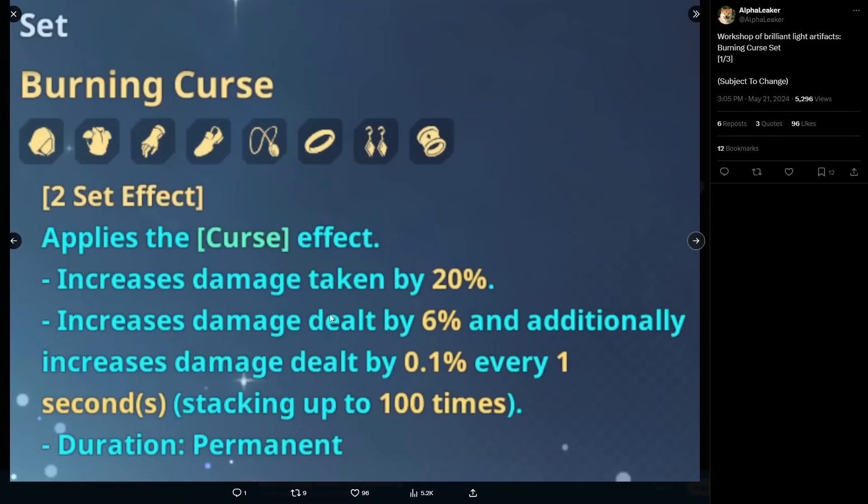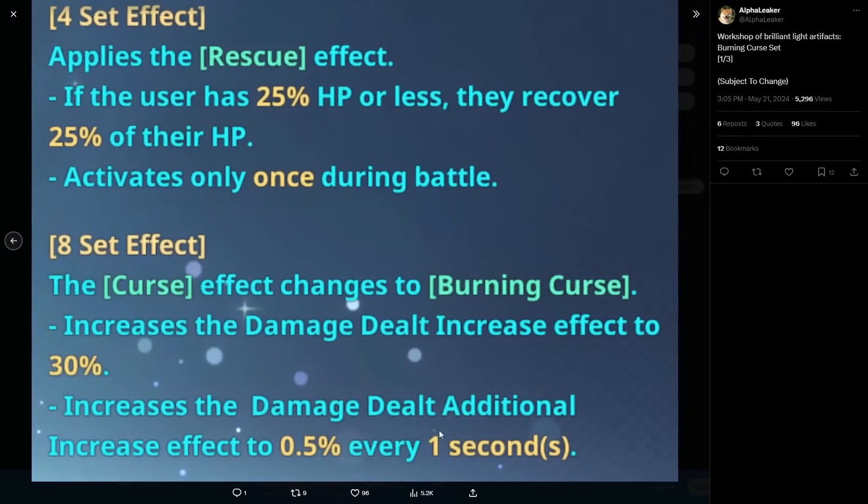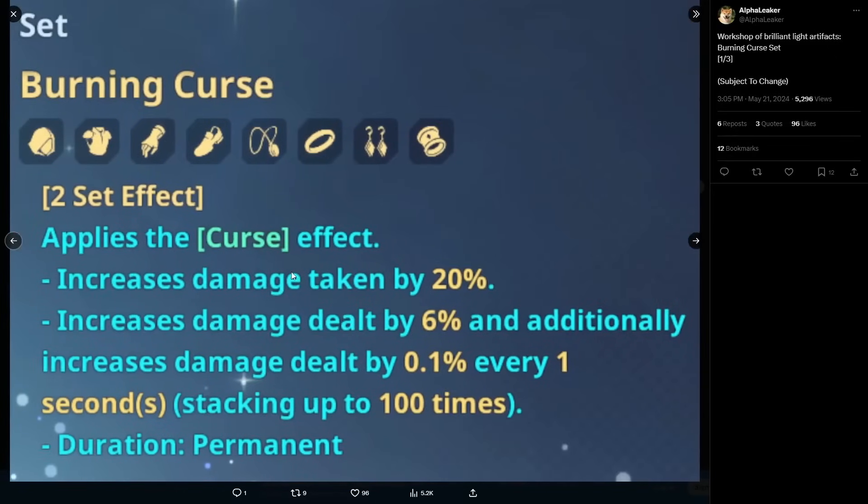With the eight-set stacking portion at 0.5% per second, you get 1% every two seconds. Over 100 seconds that's roughly 50% additional damage dealt increase. Add the base 30% and you're looking at an 80% total damage increase. On top of that you have the little utility heal from the four-set. I think this is going to be one of the best sets — it's a glass cannon type build.